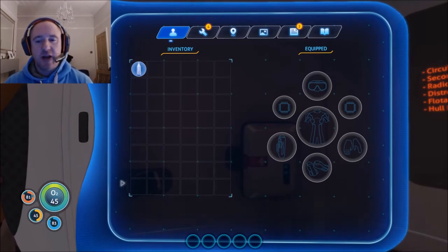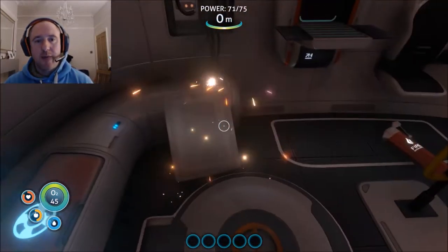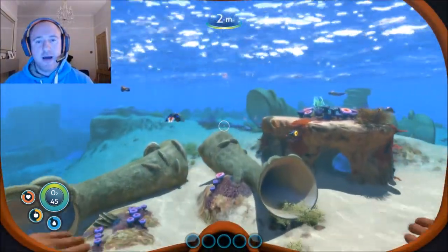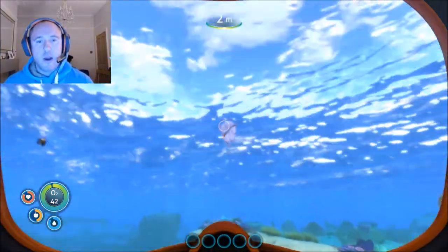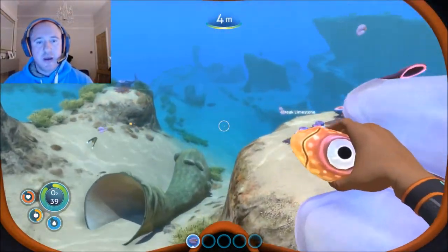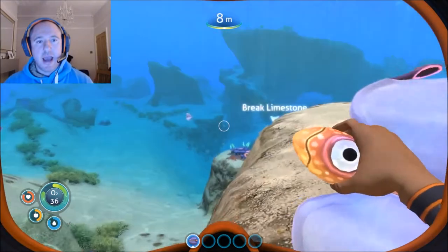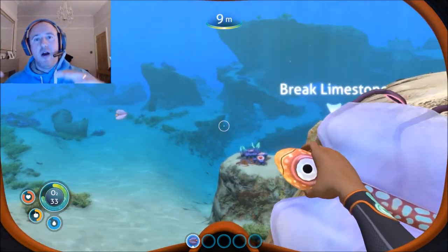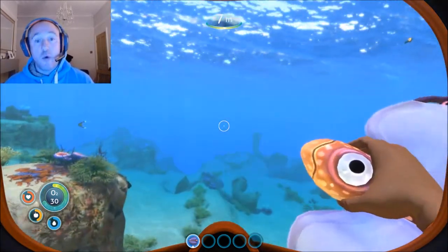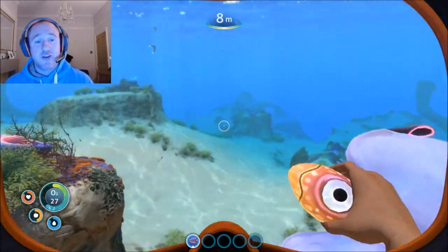So what we're going to be looking at is titanium, food, and water. We're also going to look at getting the sea glider and getting you prepared for going out onto deeper waters. For now all we need to do is stay in the safe shallows.